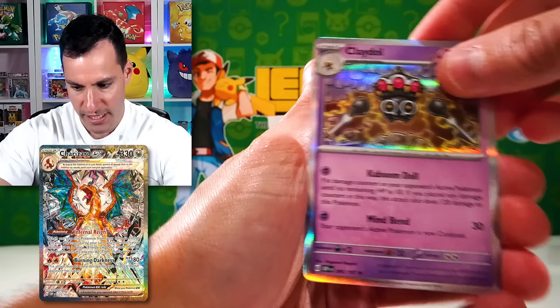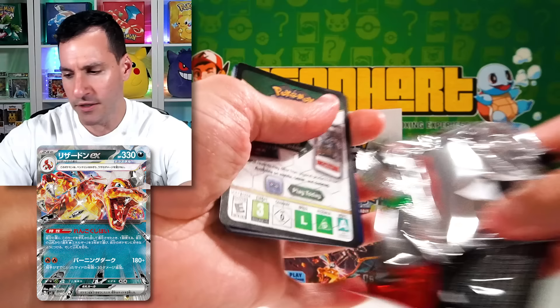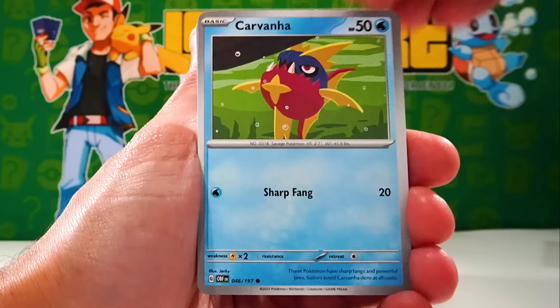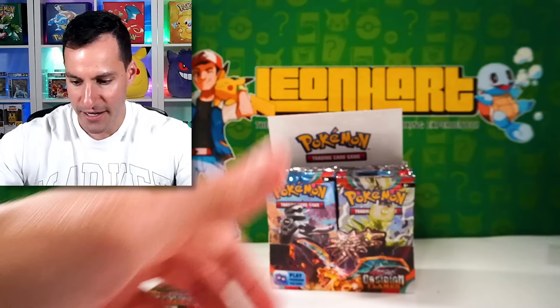So what I usually do is go a bit slower so we can see all of the commons and uncommons, and I'll get faster as we continue. Let's guess the energy — Psychic Energy. We've seen that stained glass Charizard, which is a really nice card. There's the regular Charizard EX as well. Absolutely beautiful cards.